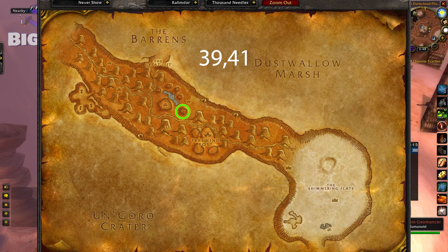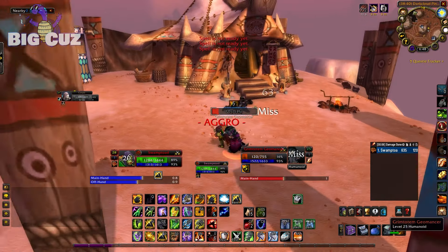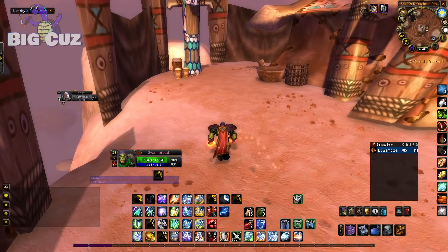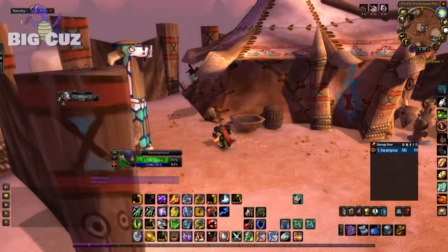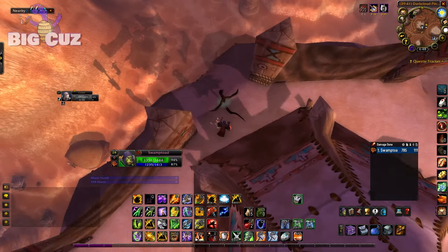After that, we're gonna want to go to the Grim Totem Camp up top in the Needles. Behind this tavern-looking building on that pillar is a wind serpent statue.